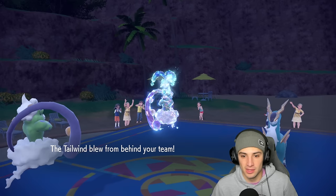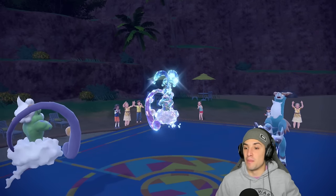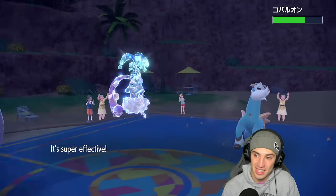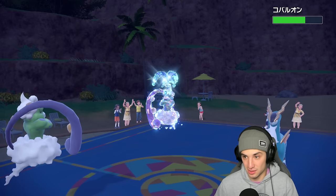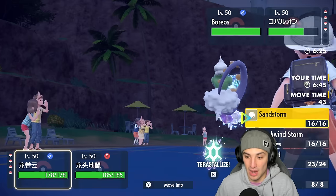Iron Defense pops out for Cobalion — now things are getting crazy. High Horsepower flies out and the damage soaked up is absurd. They have Leftovers on Cobalion — so Swords Dance probably should have been our play instead of going straight for damage.